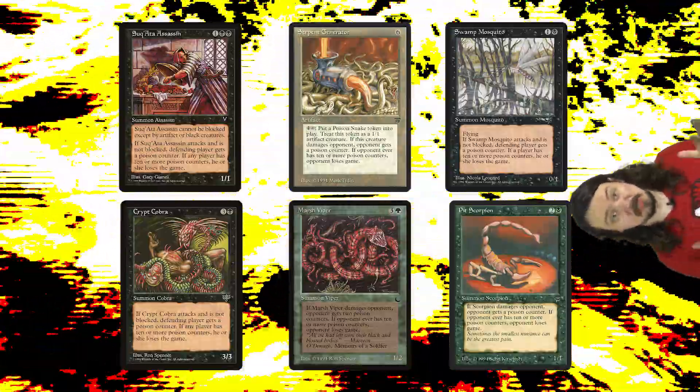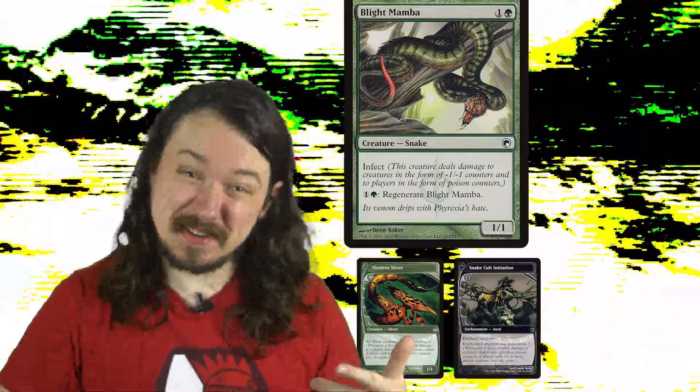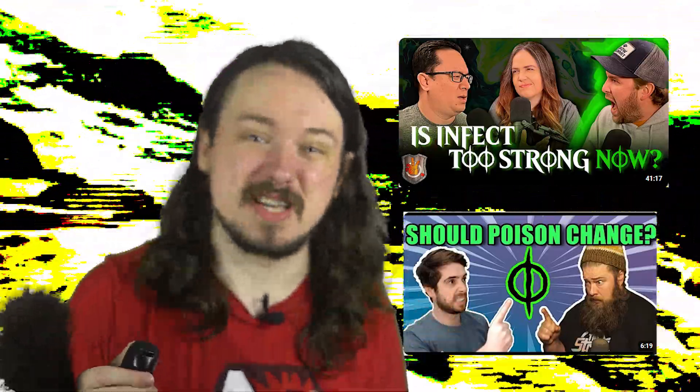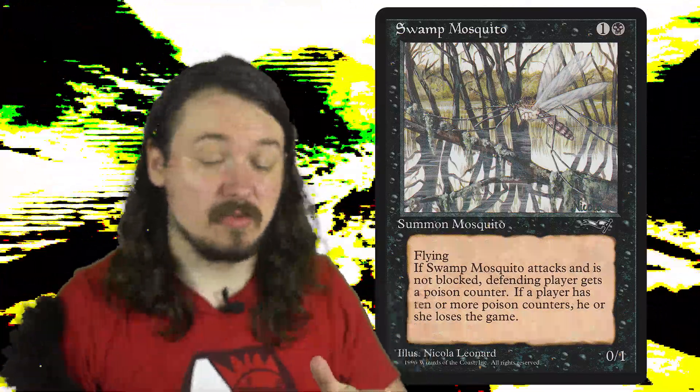Swamp Mosquito's name leaves little to the imagination. But mosquitoes are flies, and flies only have two wings, so the art of Swamp Mosquito depicting four is a little inaccurate. Swamp Mosquito was among the few early creatures in Legends through Visions to give poison counters, but not in the form of damage like with Infect. Infect wasn't keyworded until Scars of Mirrodin, which was 13 years later. Poison was borderline unplayable until Scars of Mirrodin, but since then it's seen a great amount of play across a variety of formats. Some love it, some hate it, but the re-emergence of it far outshone its sidelined origins. Swamp Mosquito teaches us that some mechanics need to fail to one day succeed.